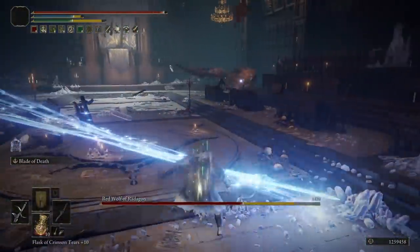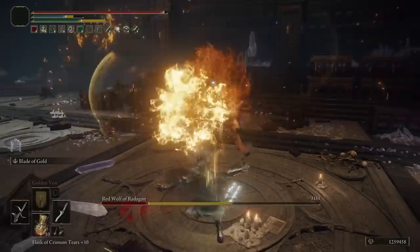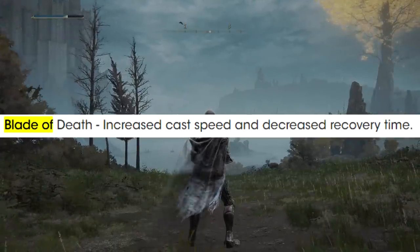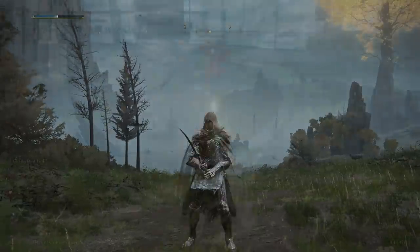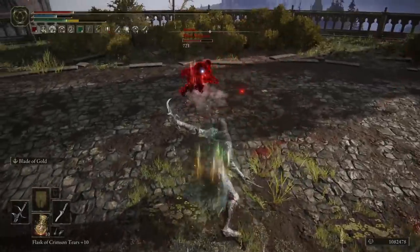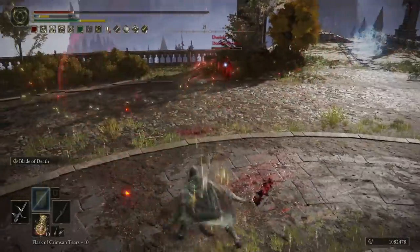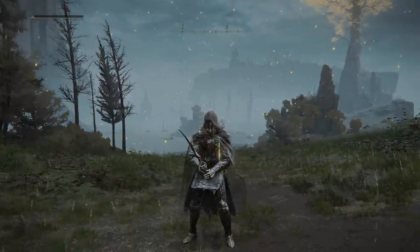Specifically, what was buffed is the Ash of War — ashes of war where you leap up into the air and shoot out an attack, with the effect depending on which weapon you use. For the Black Knife and the Blade of Death, it has had its cast speed increased and the recovery time is faster — about half a second faster compared to before. In PvP the same timing catch will still apply, but what it does allow you to do is create more pressure by getting more attacks out over time, spamming ranged attacks, and recovering faster to evade incoming blows.